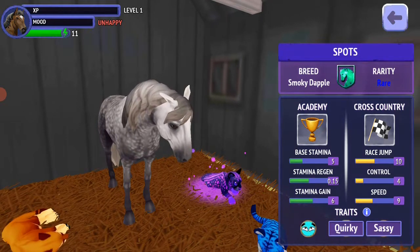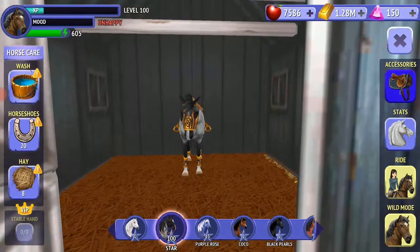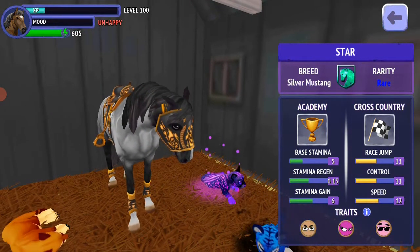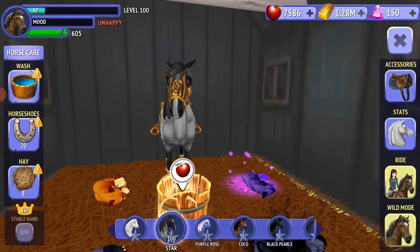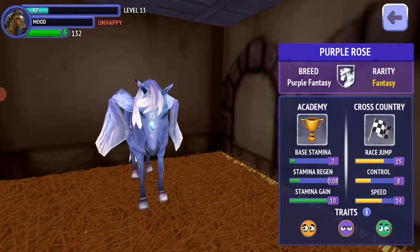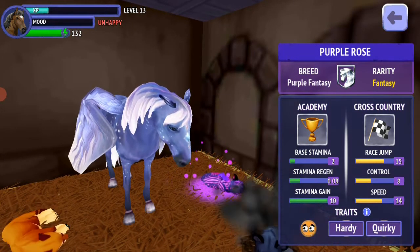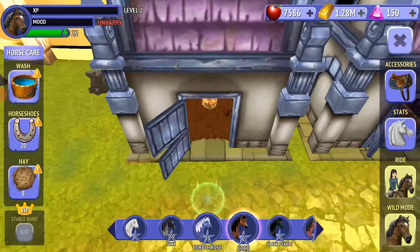This horse is Tar and I really love him — you could call him one of my dream horses. His traits are Bold, Sassy, and Calm. This is Purple Rose and she is my very first ever horse. Her traits are Aloof, Hardy, and Quickery. She's my first ever Pegasus.